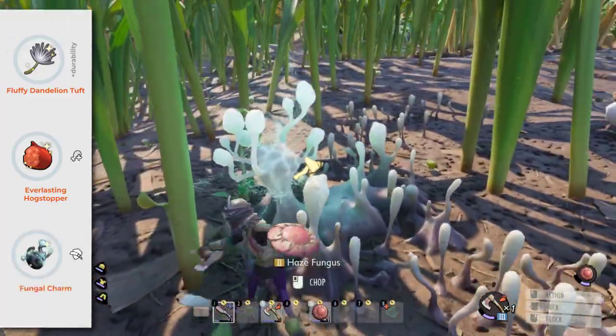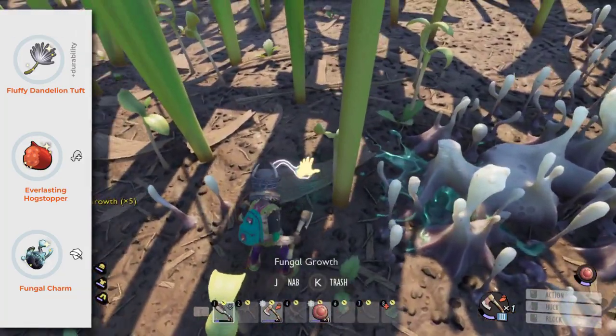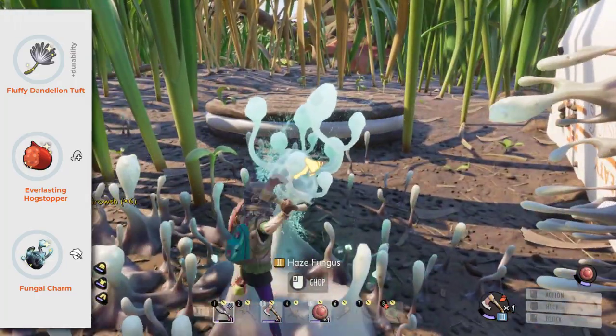Fungal Charm reduces damage taken by explosions. Find it by collecting fungal growth from Haze Fungus. A great trinket to use against infected wall spiders.